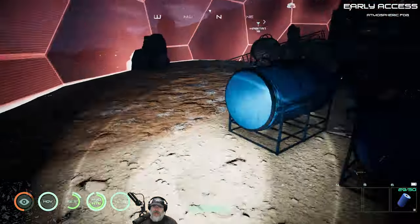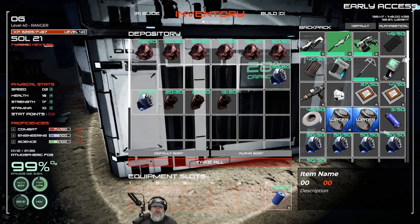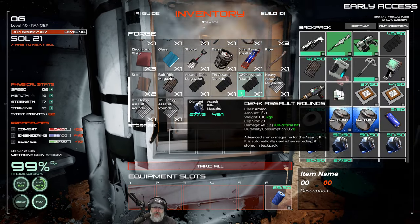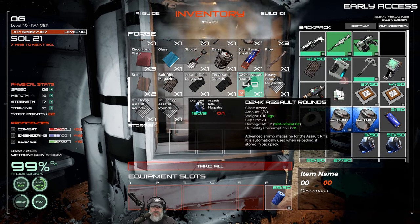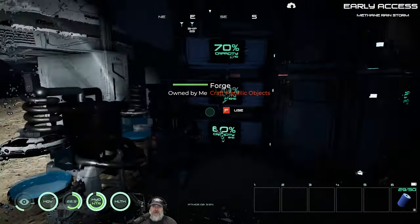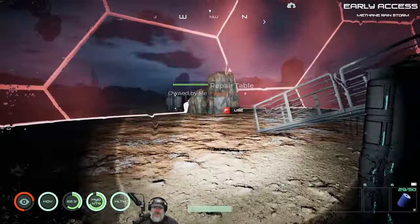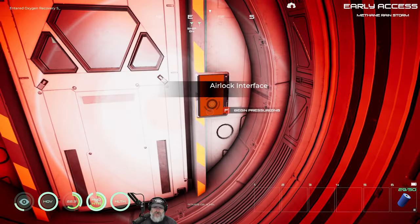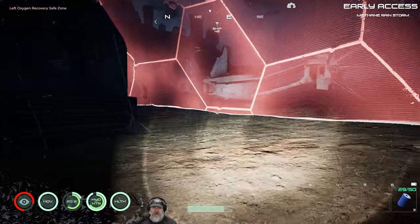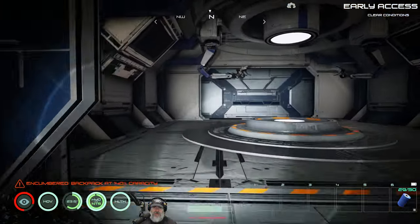I'm going to grab everything except one full stack of diamonds — that's more than we need but I want to make sure we don't spend those unnecessarily. That's going to consume around 130... actually that's how many I have left. We've got plenty to make the rover and the others. I'm going to go back out and write down what I need because I can't remember — I'll bring you guys back once I've gathered all the resources.